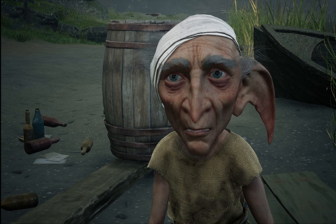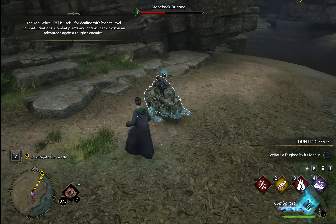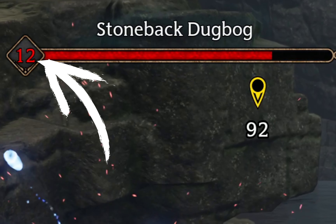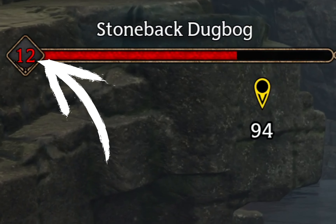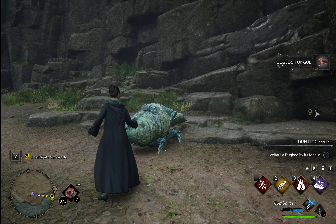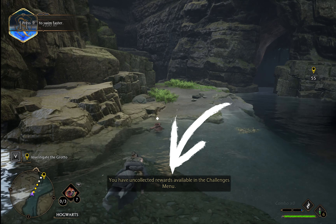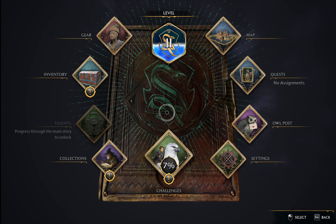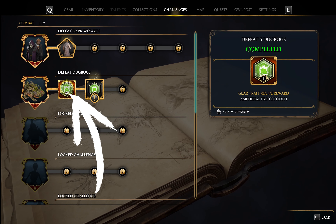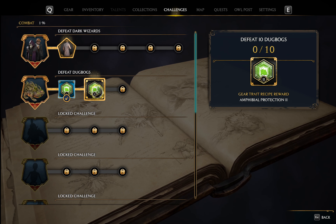Off we go to the grotto. We get attacked by some dugbogs. Whenever you're fighting, be sure to collect these little balls of light because they refill the ancient magic meter. If the number next to the enemy's health is red, it means they're a higher level than you and will be harder to defeat. Don't forget to collect the dugbog tons when you defeat them — you can use them in potions. I have uncollected rewards! Let's look at those — hit escape and click challenges, then combat. The one with the orange background is the challenge we completed: level one protection from dugbogs.